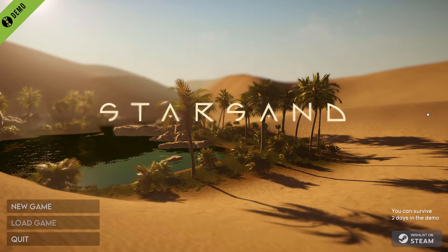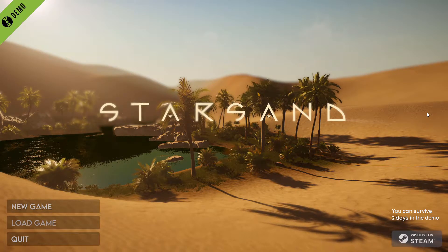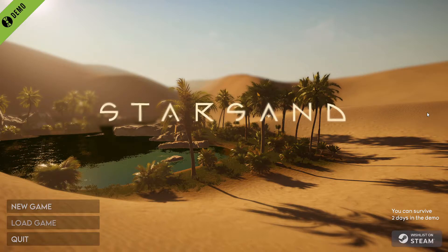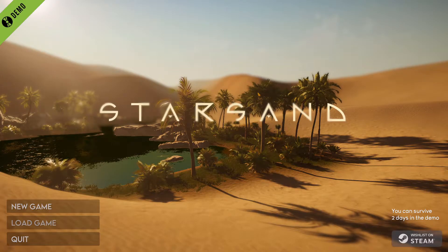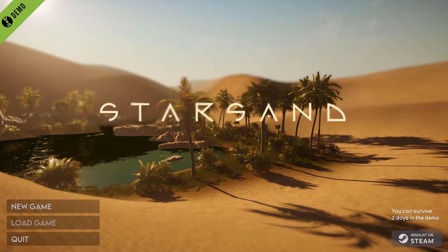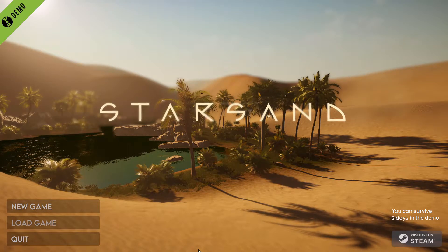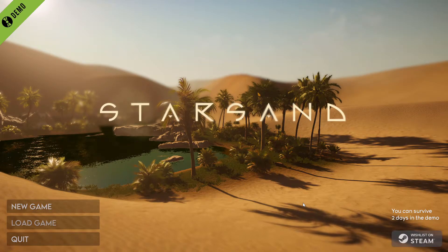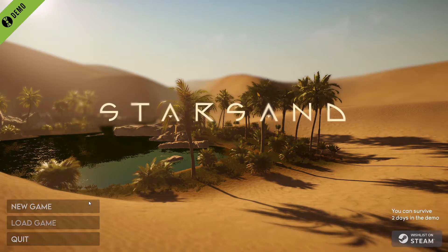As it says on the Steam page: 'You are lost on a mysterious desert scattered with the remains of a lost civilization. Determined to survive, you must find water, food, shade and shelter. But as you learn the secrets of these dunes, an ancient threat awakens.' So it's very much a survival-based game with crafting, base building, open world — and it's going to be in early access. It looks amazing, and you can survive two days in the demo.